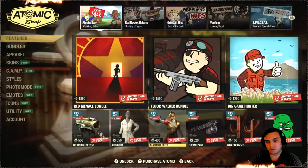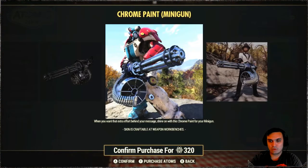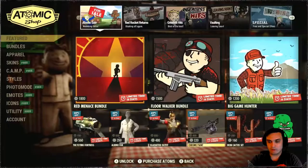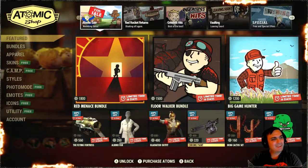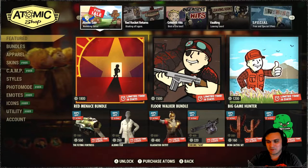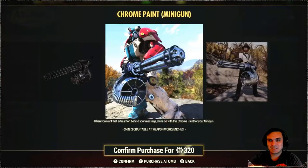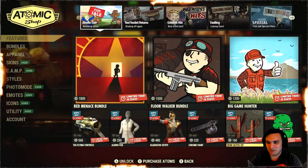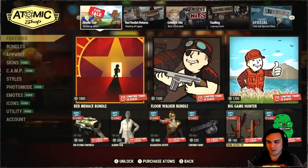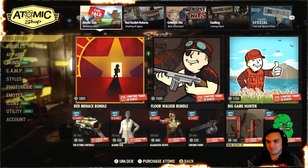And some goggles — like glasses and stuff like that — will still be visible through the helmet. Chrome paint — this is super old, so you could have given it a bigger discount. 400 atoms for the skin? Skins usually cost like 700, 500. We could have given it a bigger discount. Iron Cactus — nah. Oh, it's an emote.